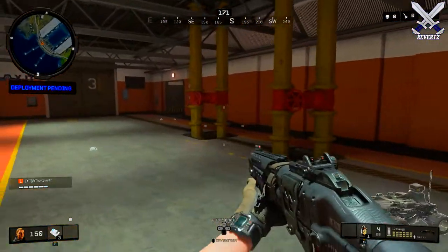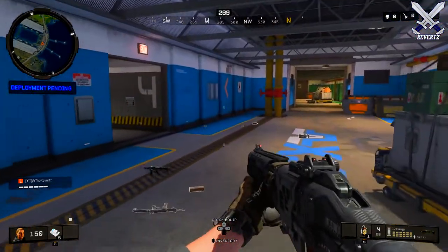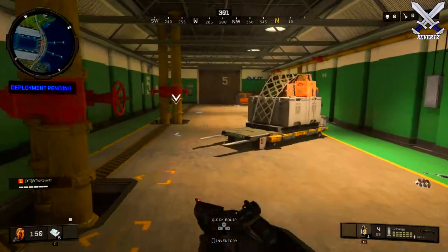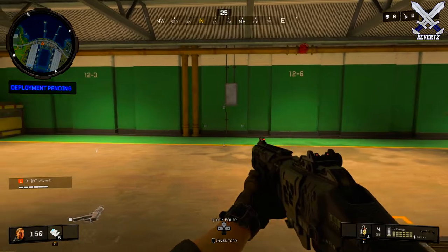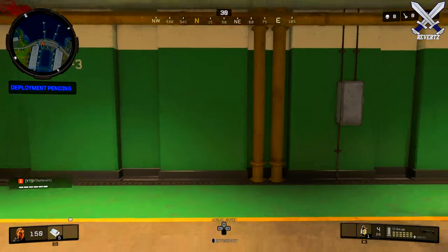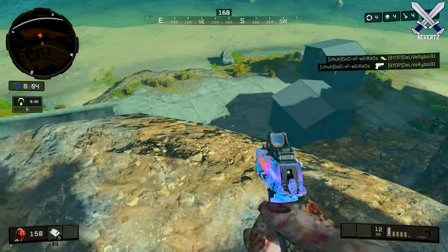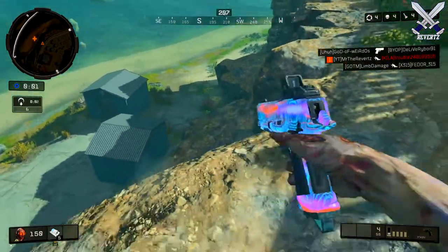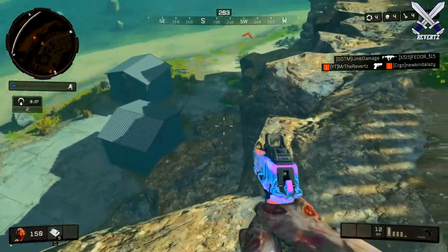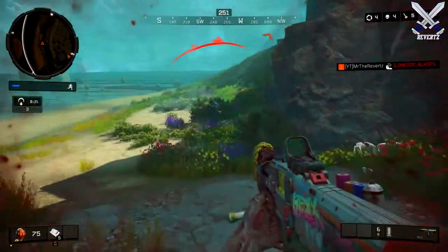What would be even more mind-blowing is if Treyarch makes this an in-game event — maybe an update goes out a couple days before and we can see a whole wall aligned with C4s, all with a countdown timer on them until the explosion goes off. Then in-game, everybody in the lobby — in fact anybody playing Blackout during this time — can see that rush of water spread out across the map. The potential this event can have would be huge for the game, and hopefully Treyarch does something like this in Blackout.